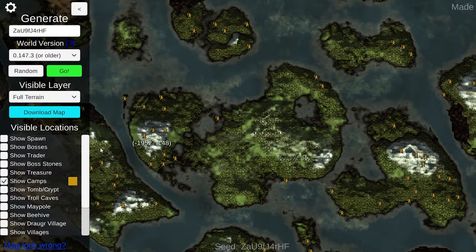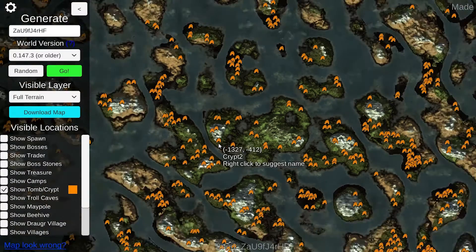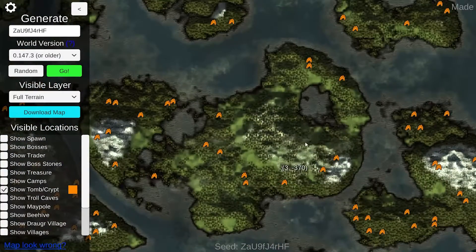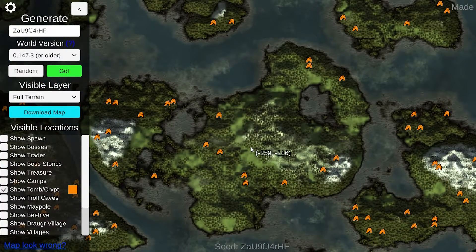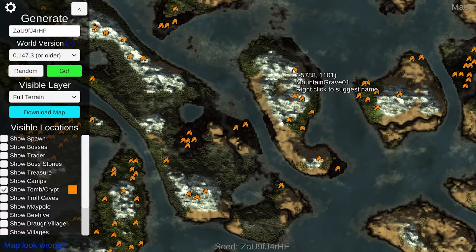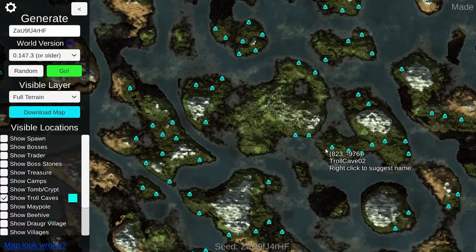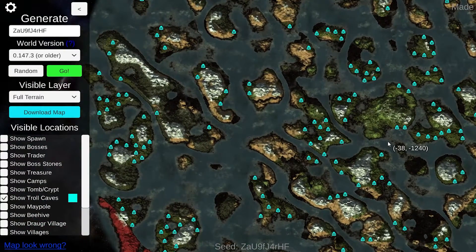If you're looking for dragon eggs, you can use this as well. You can also mark the burial chambers, the swamp crypts, and the mountain graves. In the starting area you'll be looking for surtling cores; in the swamps you'll be looking for your crypts — you can see there's a bunch of crypts right over here in this swamp. There are also mountain graves marked on the mountains, though I'm not entirely sure what those are — maybe those hole-in-the-ground spots with a chest. You can also find troll caves all over the world; there are a lot more than I would have thought.